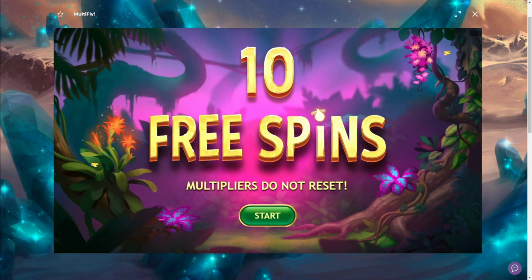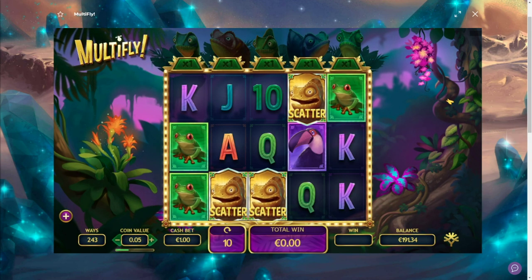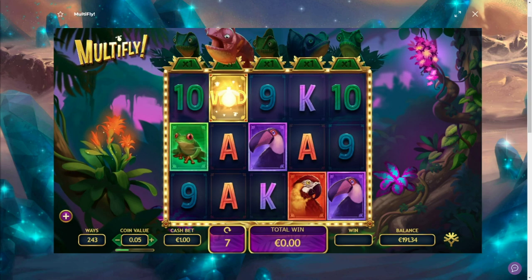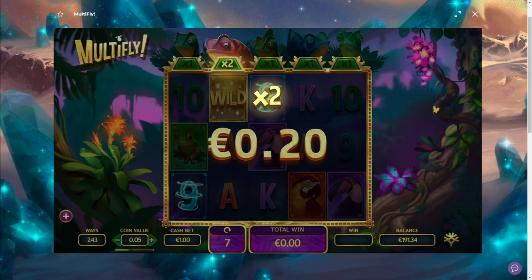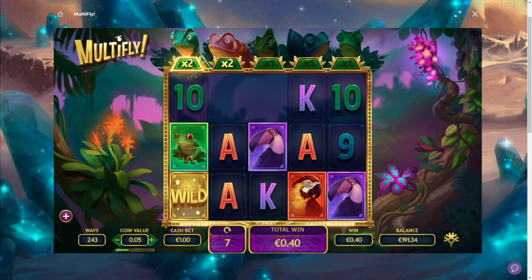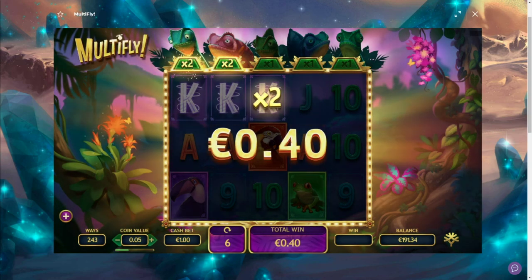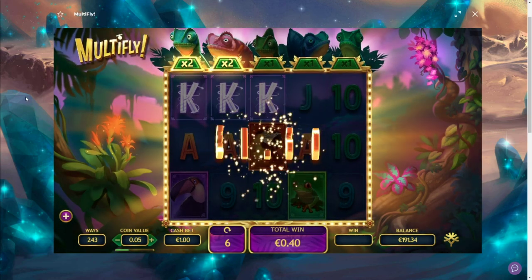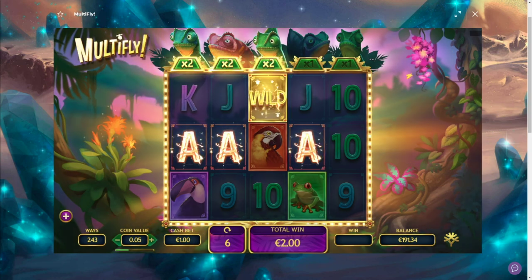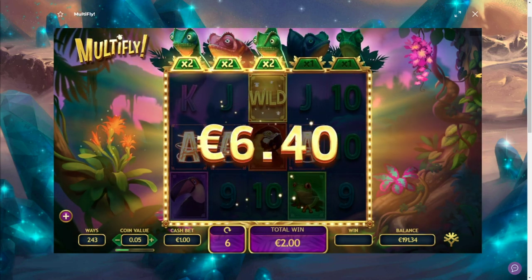Another bonus hit on Multi Fly — I can't remember exactly how this bonus goes, but let's see: 10 free spins, 1 euro bet. I think we need wilds or something — yeah, they activate the multipliers. 2x okay. I don't know what the premium symbol is on here but we'll find out. Connect — times 4, that's 1 euro 60. It's a little bit like Euphoria right. Aces connect — that's not bad. Okay, 6 euros.